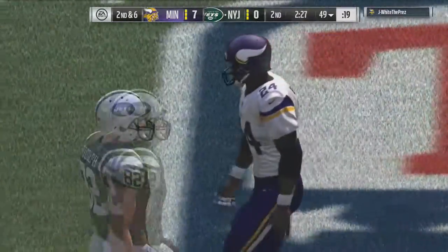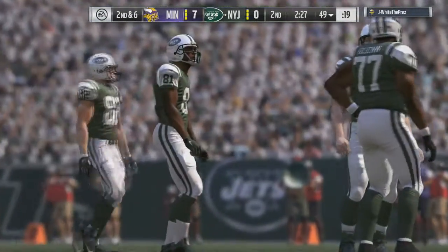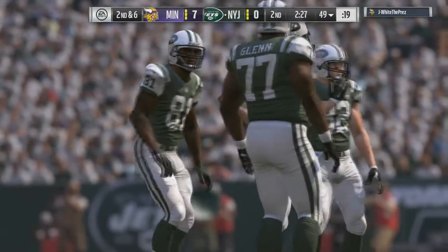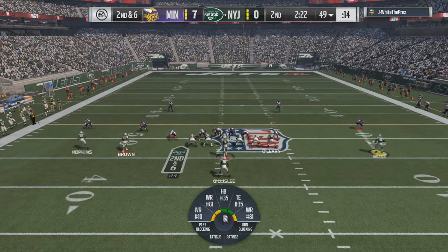Play action flow is very nice. You have flanker drive, you have slot post. Got some decent stuff there. As well as, out of the wide trips, you have smash, you have wide receiver screen. Pretty good formation there under center. This is one of those playbooks where I actually prefer the under center game as opposed to the shotgun. I'll get into that later on.